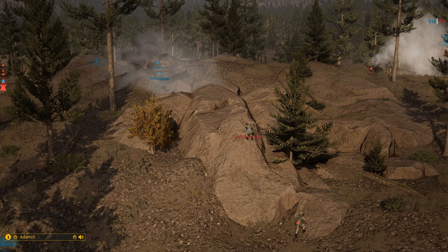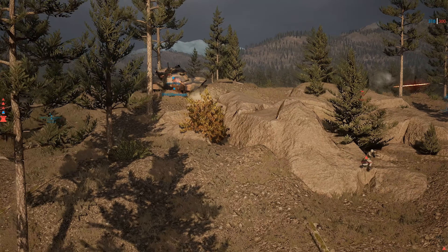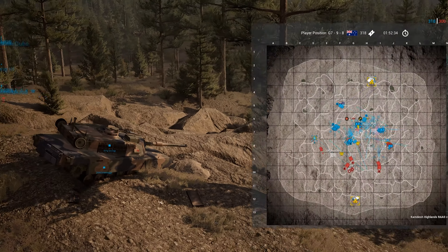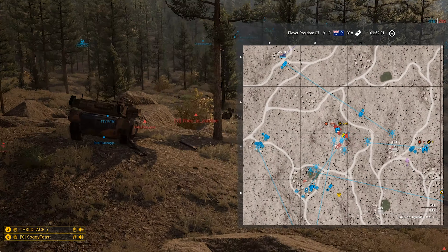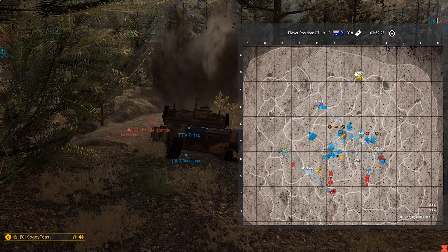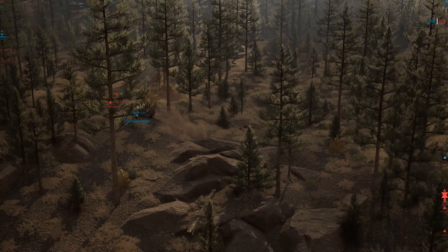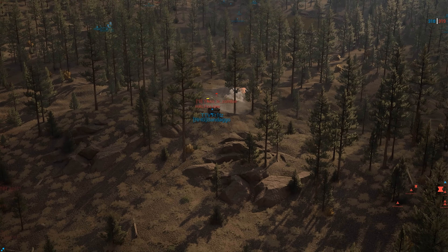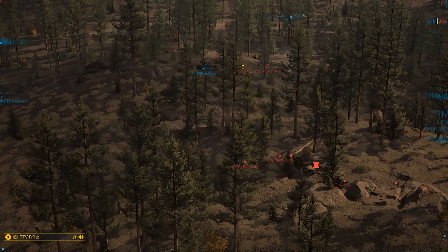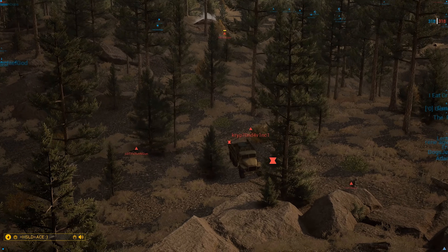They don't have any AT. AT is on the far side — AT pushing a little too close. The Abrams thinks they're in a fantastic spot to get eyes on, not realizing they're about to get blasted. The HAT misses his shot, but luckily an RPG-26 on the south side is able to track the Abrams in one of the worst spots on the entire map.